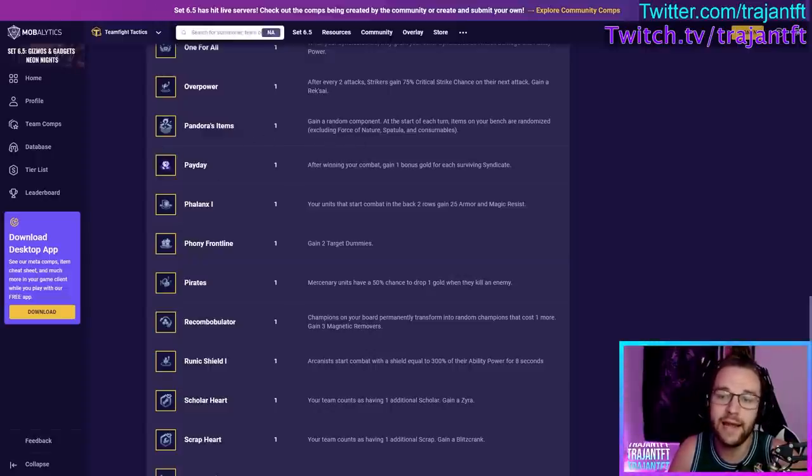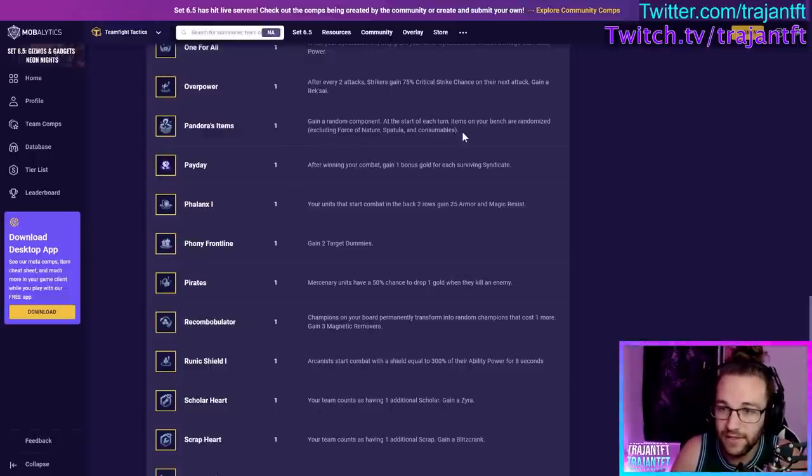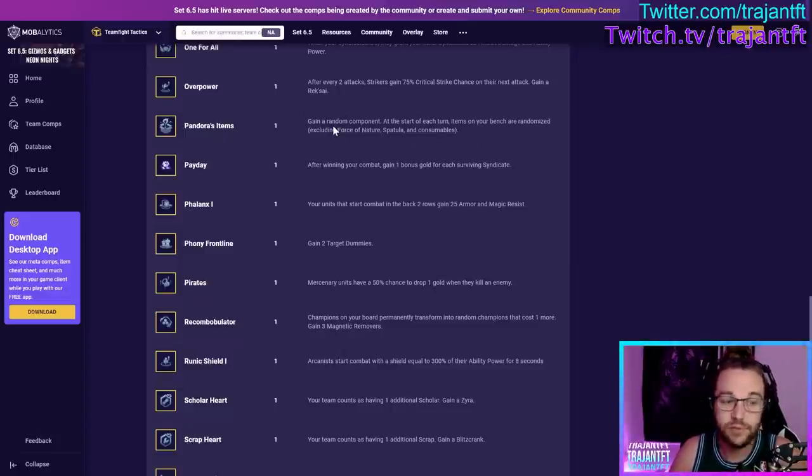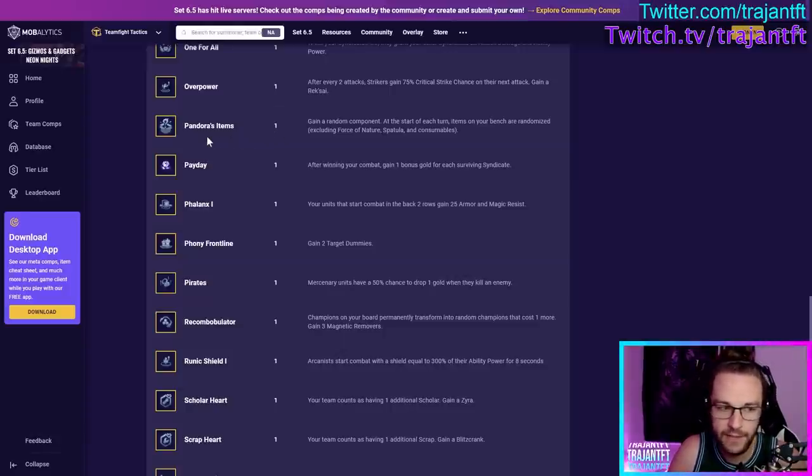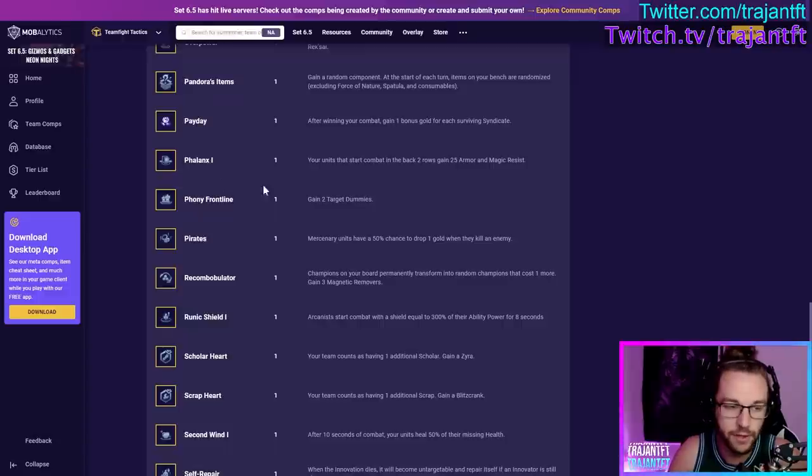Pandora's Items — at the start of each round, items on your bench are randomized, excluding Force of Nature, Spatula, and consumable items. This is good to take at any point in the game but much better taken early, because if you take it very early you can get perfect items for whatever build path you're going. If I get this at the very beginning of the game, I'm playing on easy mode. It's fine to take at other points, but extremely strong early.